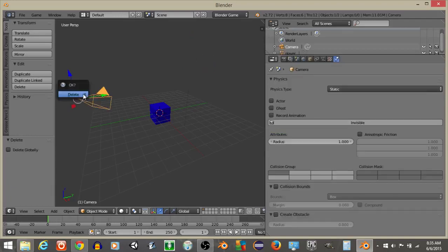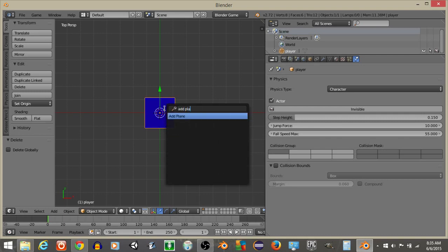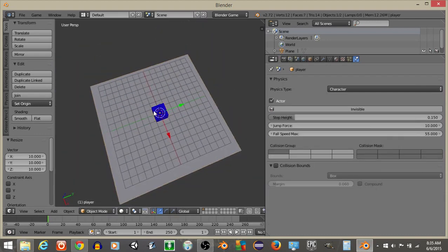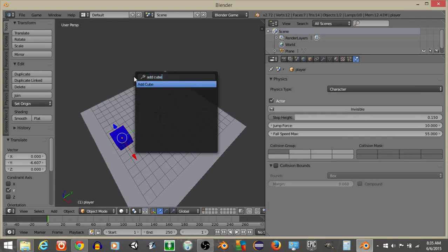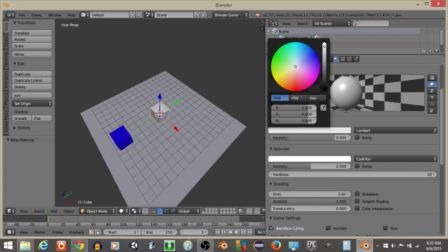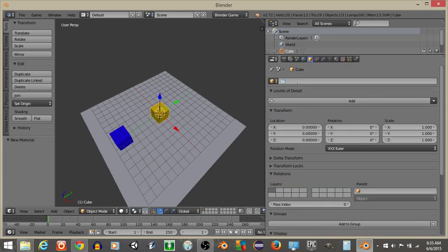We can see our player is going to drop. Right-click on the light and hit X to delete, right-click on the camera and hit X to delete, then right-click on the default cube. Hit spacebar and add a plane underneath our player. Scale the plane out with S and 10. Then hit spacebar, add a new cube, give it character physics, and make it yellow.